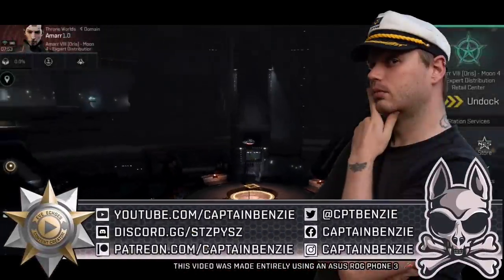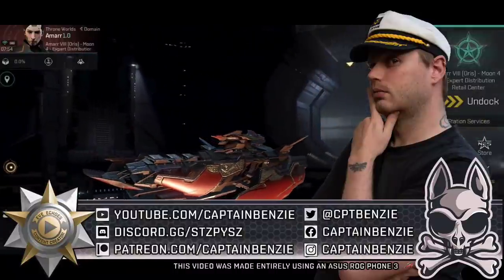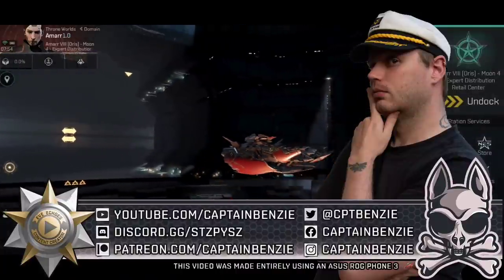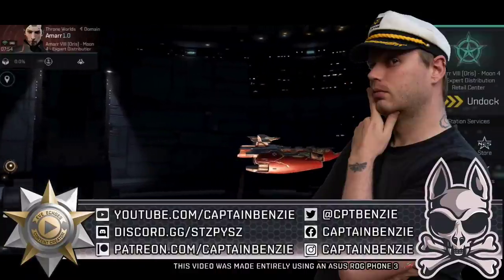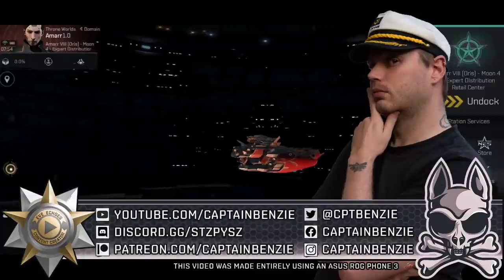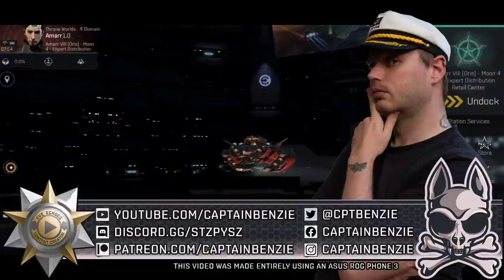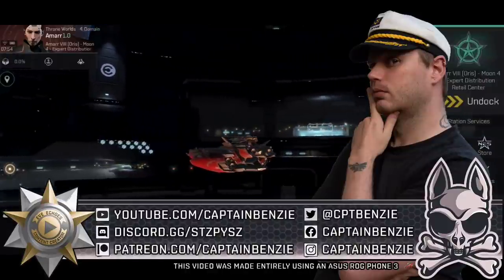Ahoy there, Captain Benzie here, coming at you with a very special lesson for the Frigate Pilots' Manifesto — the series that aims to teach you everything you'll need to know about the different frigates in EVE Echoes. In today's video, I'm coming at you from the Fulmination content creator test server, because today we're going to be looking at some ships not currently available to fly on the live server, though they do appear in Tech 6 Encounters and Tech 6 Anomalies. I am, of course, talking about the Tech 6 E-War frigates.